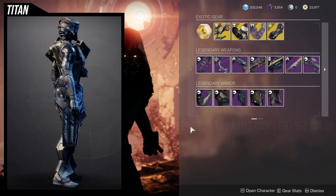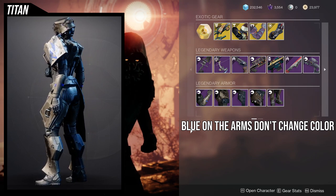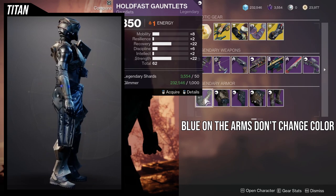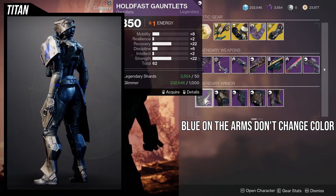For the Titans, I think the chest piece is really good, the mark is pretty good, and the boots are also pretty good. The helmet is kind of whack and the arm is very asymmetrical, so just be aware of that. Now let's look at the actual armor stats — recovery at 22 is really nice and strength at 22 is also really nice.